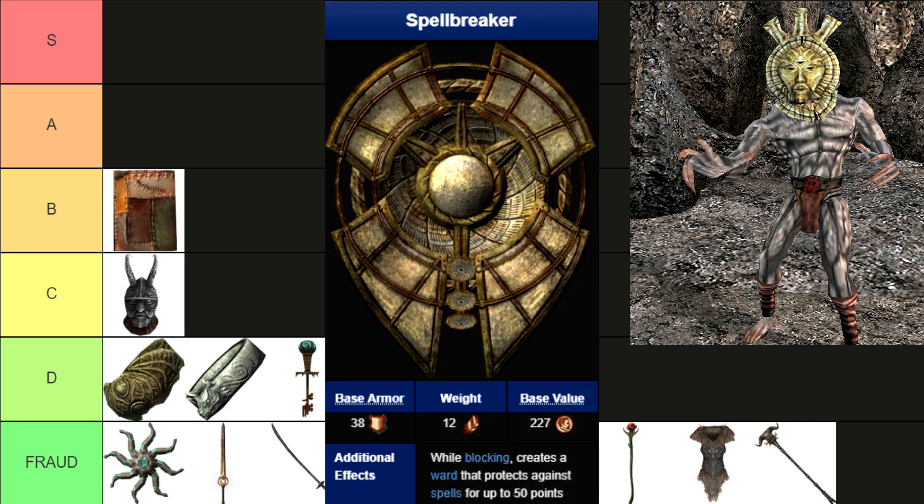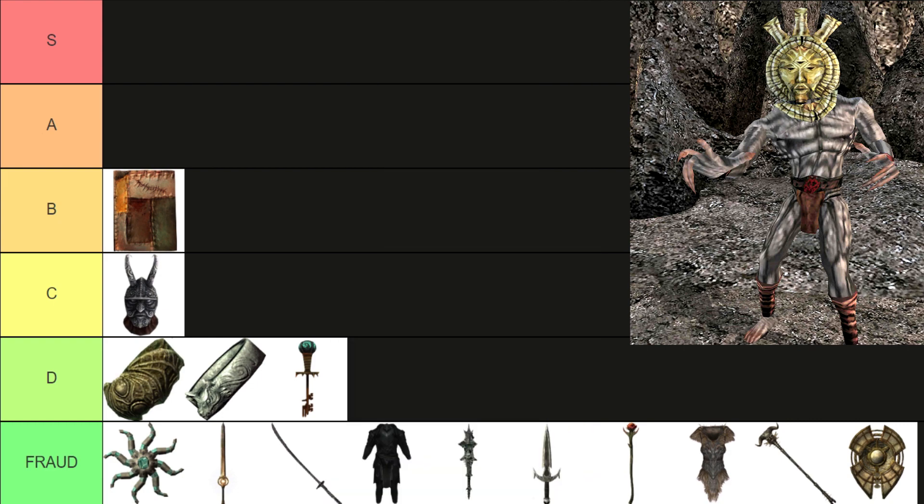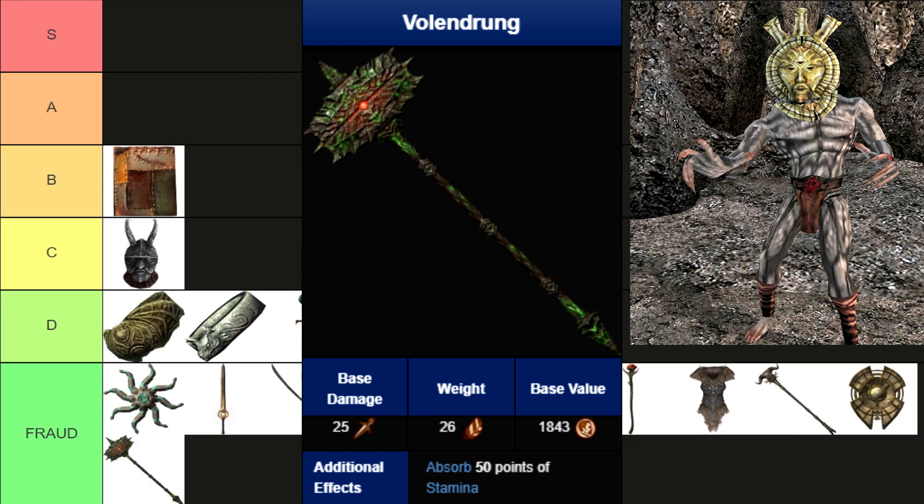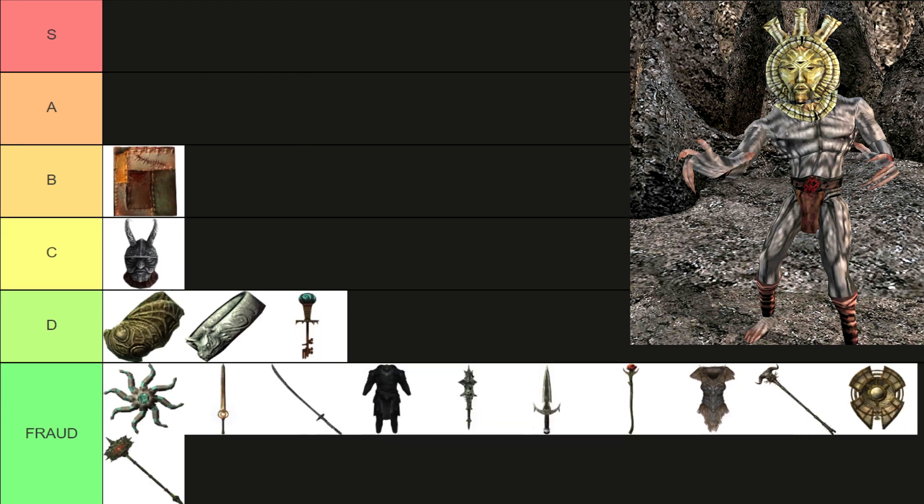Spellbreaker. More like Ballsbreaker. Just put it somewhere in your house, hanging on a wall if you find it pretty. Volendrung. Looks really crappy. Very nice if you play a big Nord who likes to swing two-handed weapons using your last three brain cells. But bro, get yourself a personality.